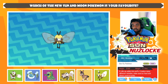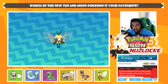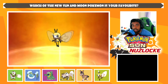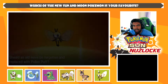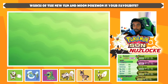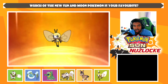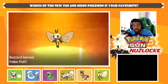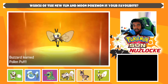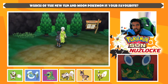Ribombee — the Bee Fly Pokémon. It rolls up pollen into puffs, some to be used as food and others in battle. That's a really cool Pokédex entry because right now we're going to learn its signature move, Pollen Puff. It's basically the same base power as Bug Buzz, but when used against your opponent it does damage, and when used on your ally it heals them — a really cool move. I want to try it competitively.